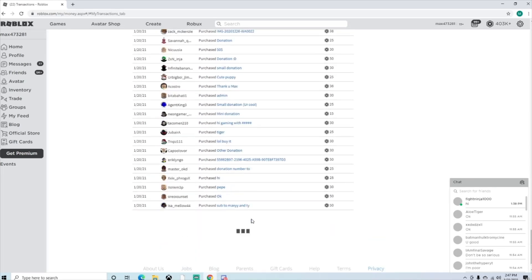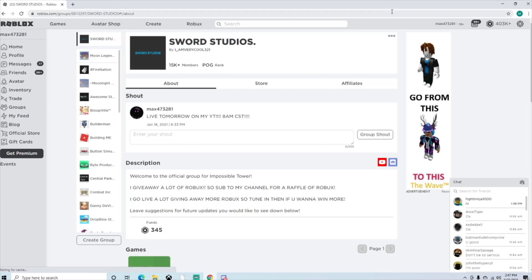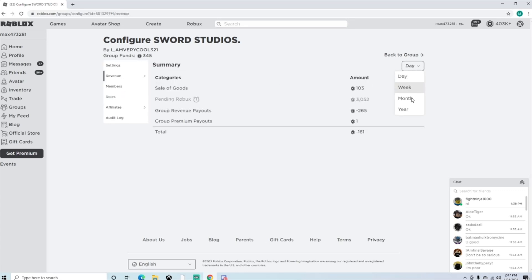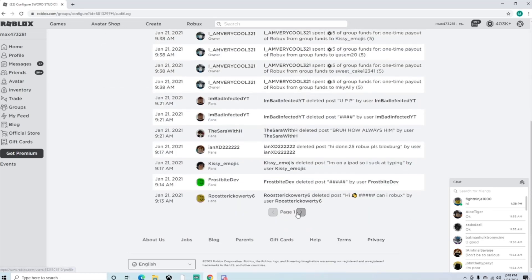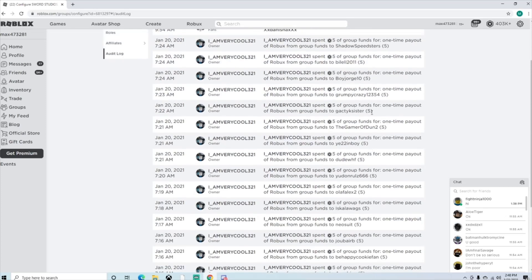All you have to do to win these game passes is just go on my stream in the mornings and make sure you're subscribed so you can see when my streams are live. If we go to my Sword Studios group, we can click on Configure Group, click on Revenue Summary, and so far this year I have paid out 52,000 Robux to Robux winners. As you can see on my audit log, it's pages of paying out people via funds — this is for people who don't have a computer to make a game pass; I will give you Robux via my group.